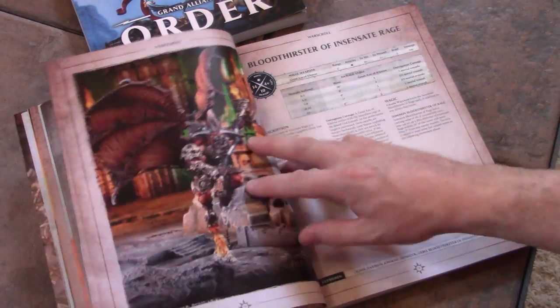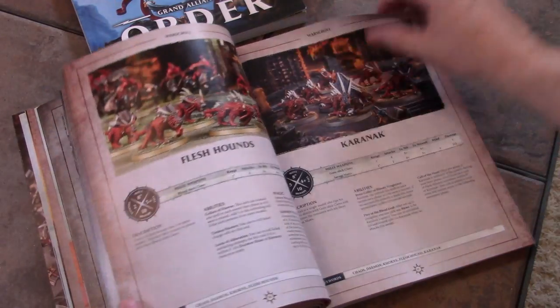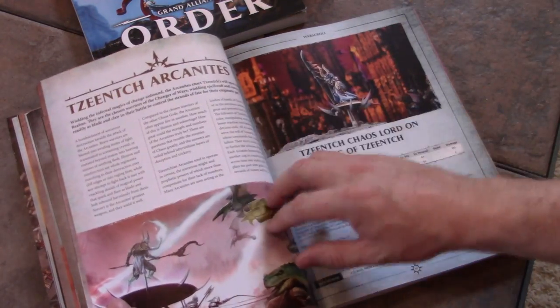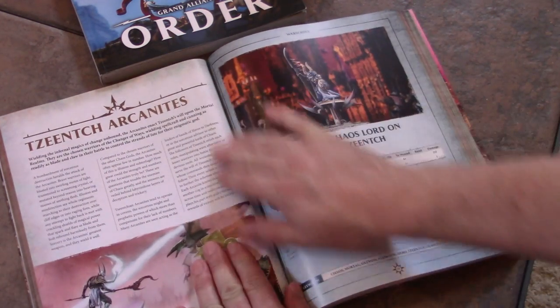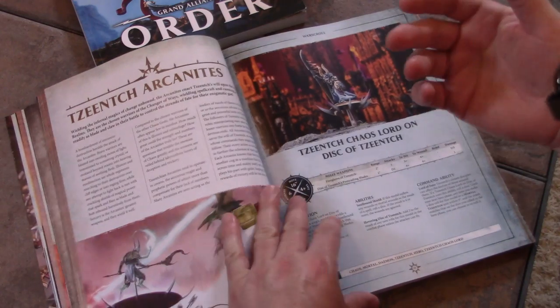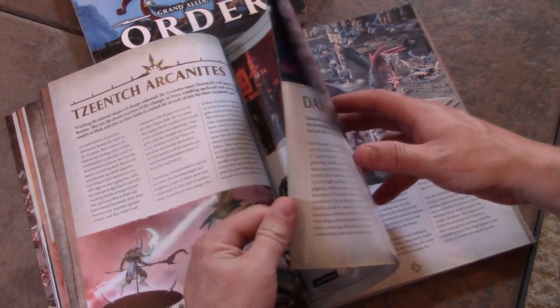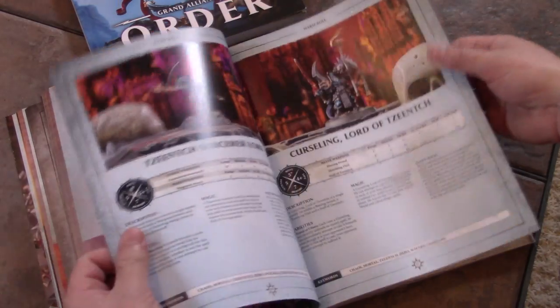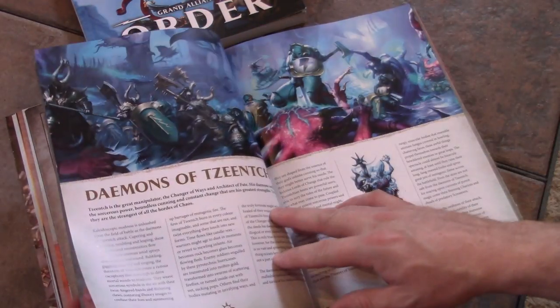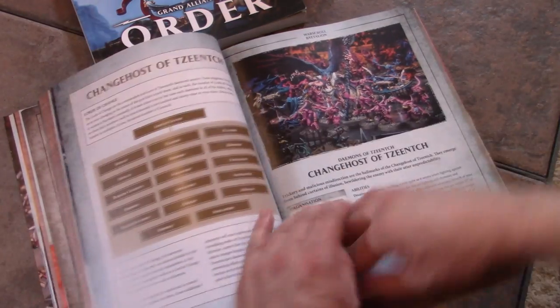You've got Demons of Tzeentch. Then Tzeentch Knights — this is what you have instead of armies now: these little factions. Tzaangor Knights are really only two or three pages — not that much. Then you've got Demons of Tzeentch.